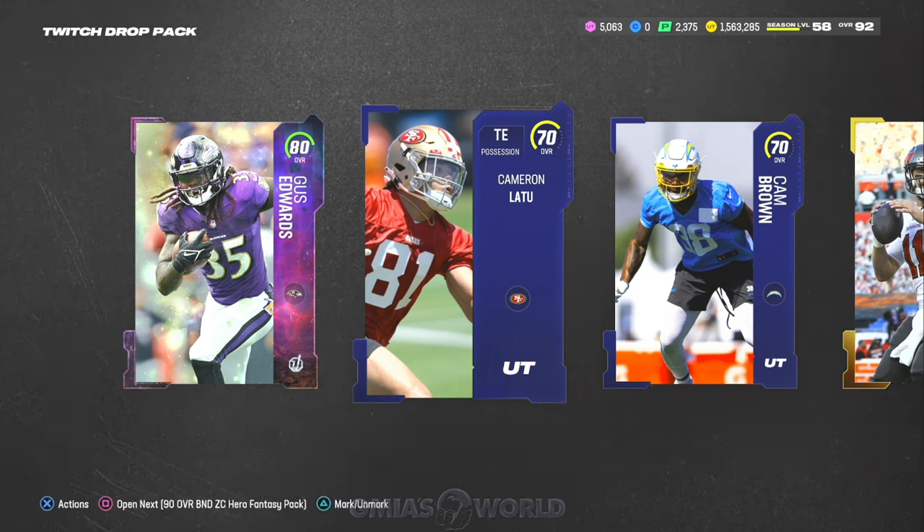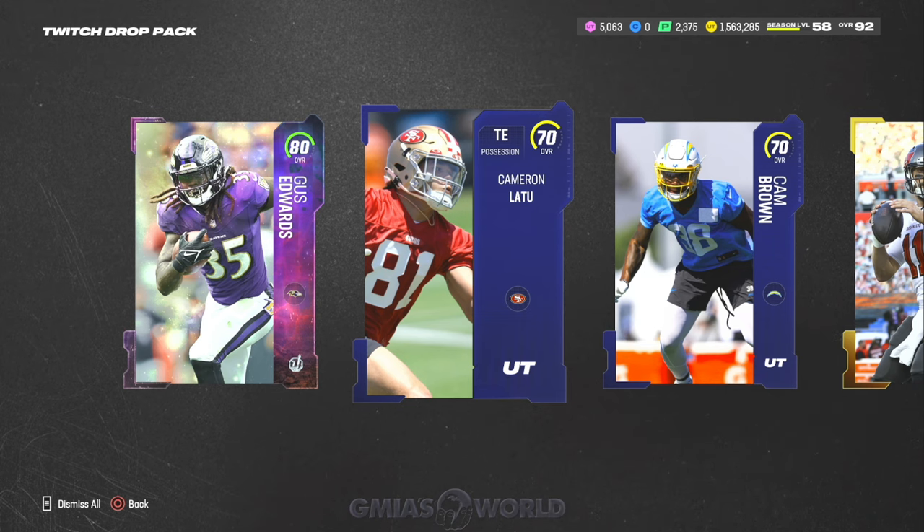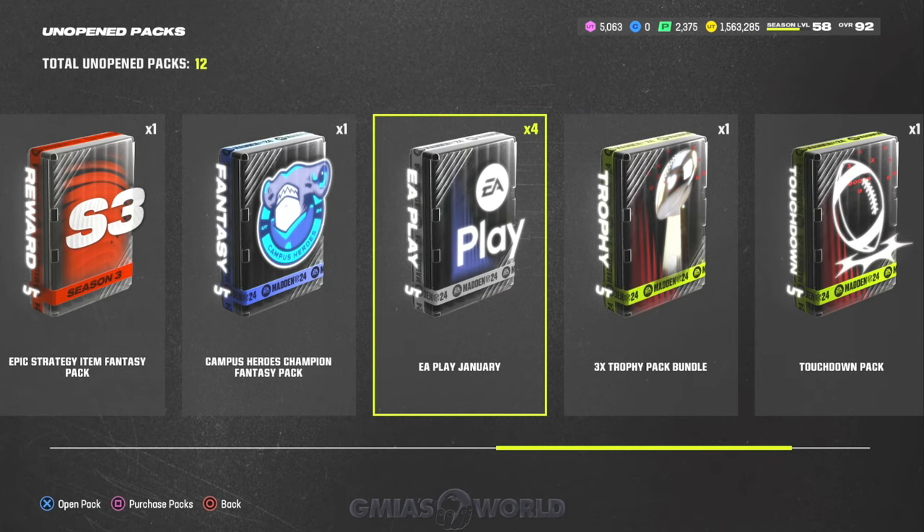Sometimes — well, most of the time — you get a bunch of trash cards from those packs. Sometimes you get the 80s, 82s, 86s, sometimes higher overalls, but that's one of the ways. Another way is to be an EA Play subscriber. EA Play is very interesting because some of you guys said that you only got one pack — I ended up getting four. I just keep it so I can play Madden early and it gives you 10% off any pack you buy in the store. So that's another way of getting free cards.